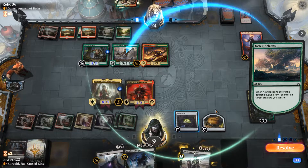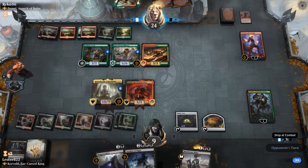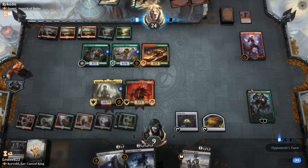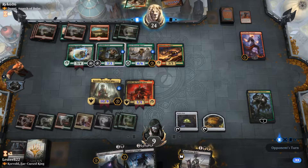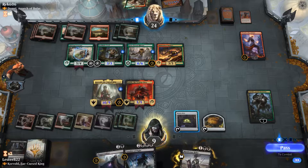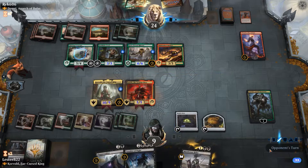This deck can do really well because it can kill its own creatures in order for Garruk to do well. They're able to get some card advantage with Chandra, but it really doesn't matter, because even 1-1s for me are actually 4-4 Tramplers. He has this army of creatures, I have a 10-9, and he's about to go to combat.